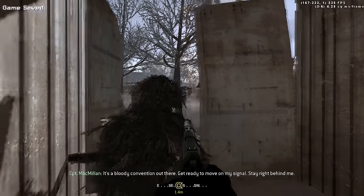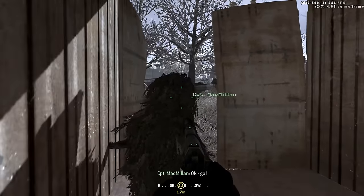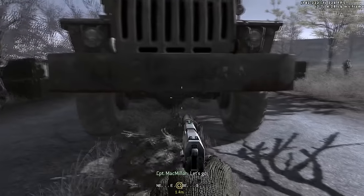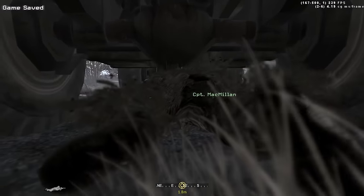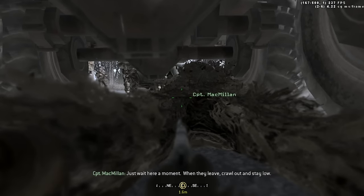Outside of the container is a massive Russian convoy. Macmillan tells you to wait until the coast is clear in order to move past a few of the guards. Once you are in between the two jeeps, Macmillan tells you to go prone and crawl underneath one of the trucks. You continue to follow Macmillan until you reach the end of the trucks, where you wait for a group of Russian soldiers to walk by.